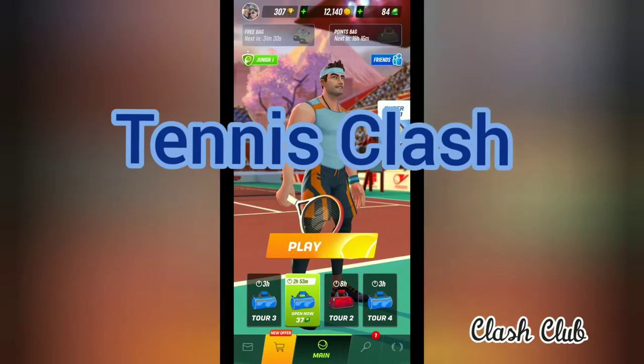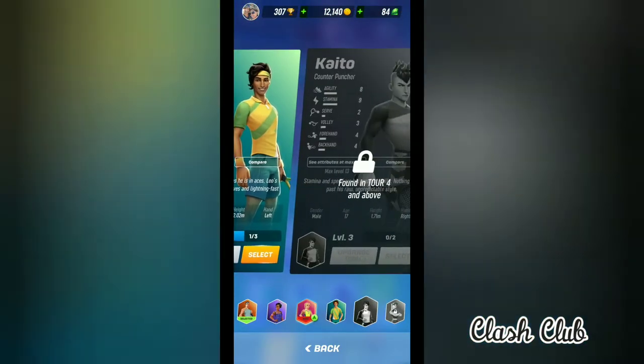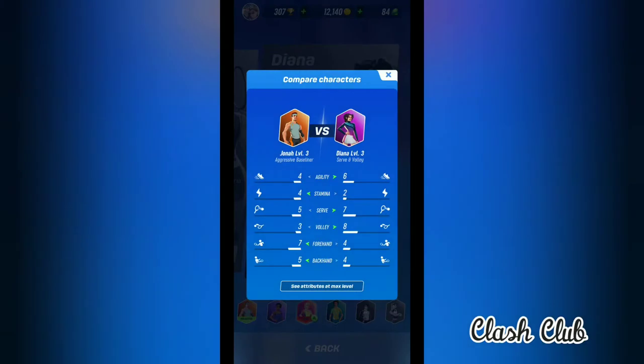To start with the playing character — if we go here, you have different types of playing characters like Jonah, Hope, Florence, Leo, Cato, Victoria, and Diana, with Diana being the strongest. You can use the compare option to see who has got what abilities, and also click on 'see attributes with maximum level' to compare how they would feature when they hit the maximum level.